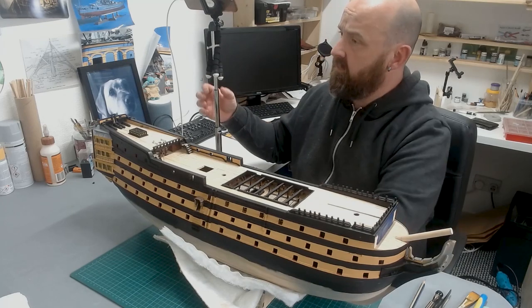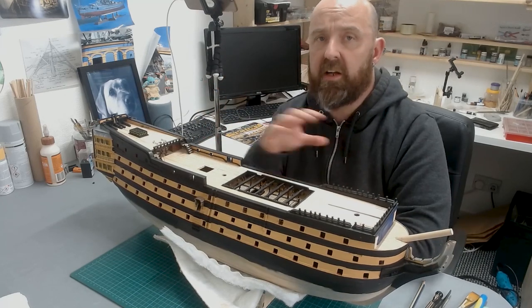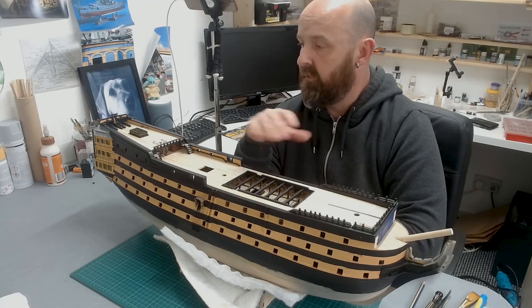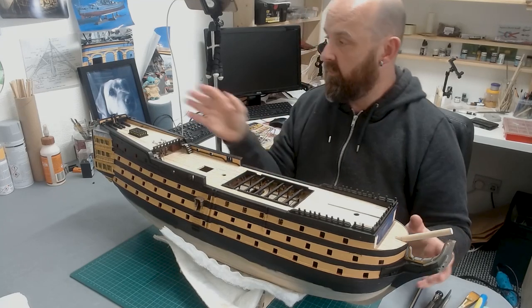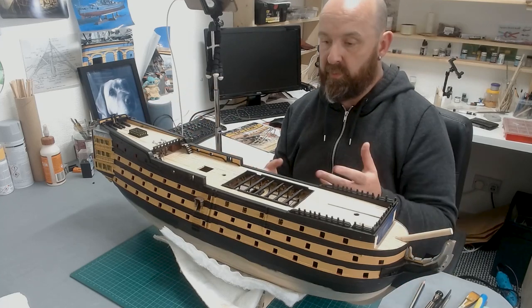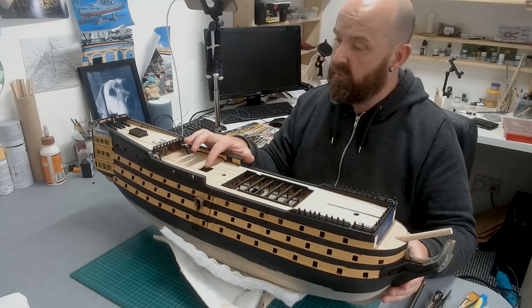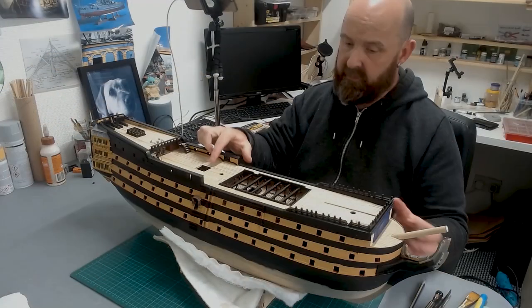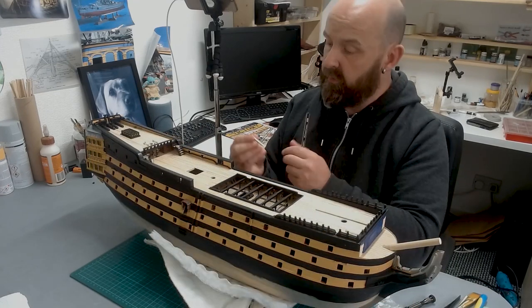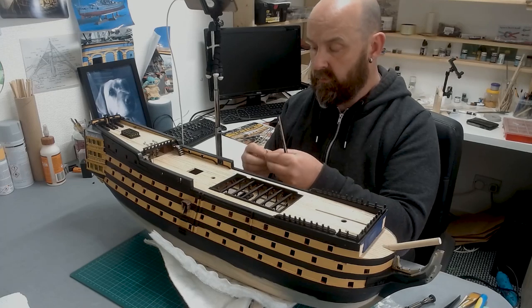I've got this camera on here this time so I can get a better view. I've pretty much worked out that I can't have set cameras for Victory - at whatever section I'm working on, whether it's the bow, stern, midship, or port and starboard, I need to move cameras. Because I'm working on the companionway, I've set up an overhead camera facing it directly.